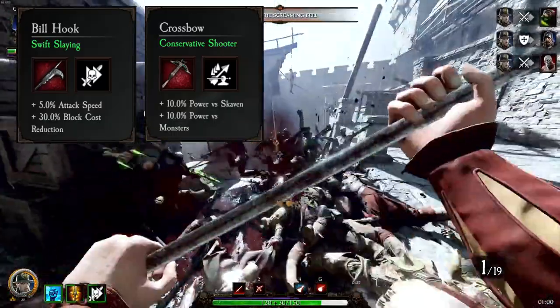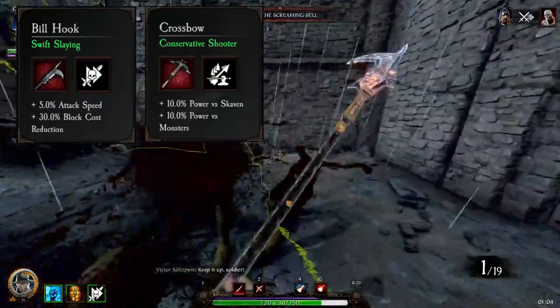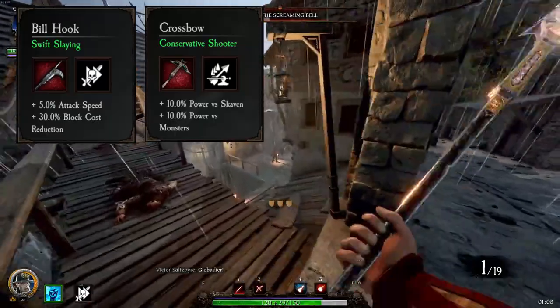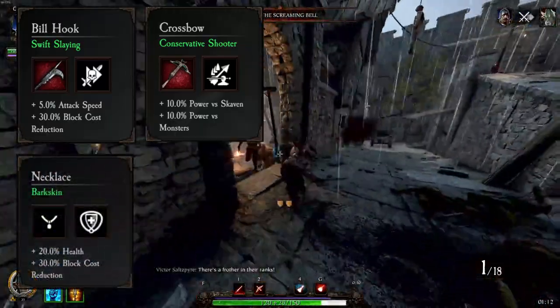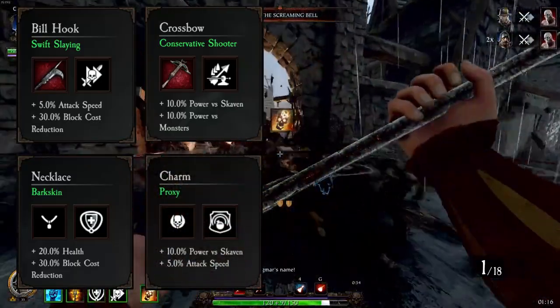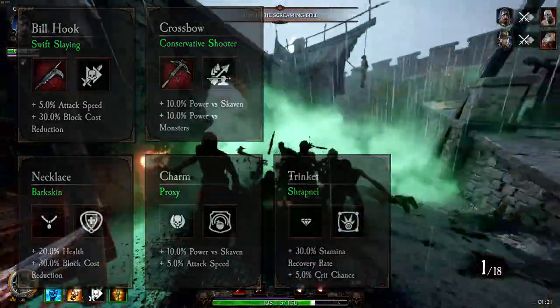Always aim for headshots so you can maintain ammo throughout your runs — you will also kill all specials, Storm Vermin, Wargors, Berserkers, and Monks with one headshot. On the Necklace it's the usual: Health, Block Cost Reduction, and Bark Skin. On the Charm, we run Power vs Skaven, Attack Speed, and Proxy. The Trinket is the usual again with Stamina Recovery, Crit Chance, and Shrapnel.